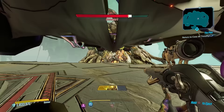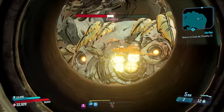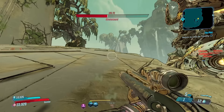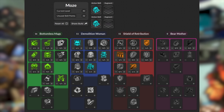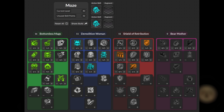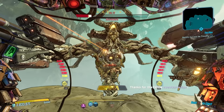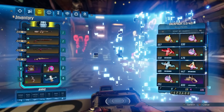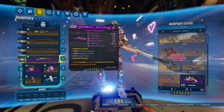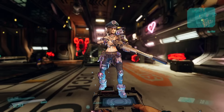Let's start with Moze. The most ideal XP farming spot for her is Graveward, located on Eden 6 in the Floating Tomb map. Jump in the arena and immediately enter Iron Bear. Using this build, you can deal massive damage with your Vanquisher rocket pods by shooting Graveward directly in their critical hit spot, and the same when they drop their hand down on the platform.